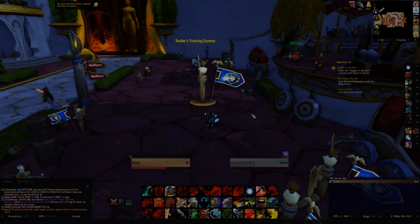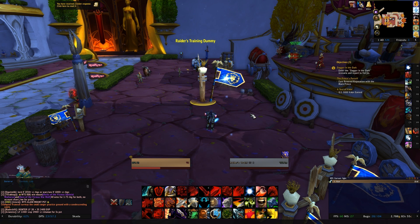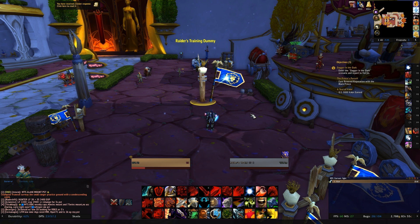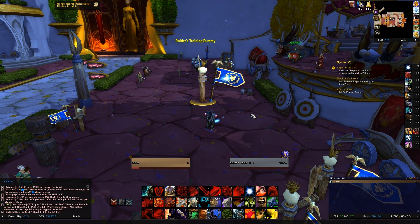Now to set your burst up — the first thing you're going to need is your procs. So whatever trinkets you're using, get them procced up first. While it might take a little bit and you might not be at the top of the DPS charts, you'll be fine. Getting both your trinkets procced is maximum damage, and depending on whether you are melee or caster, you'll get your Jade Spirit or Dancing Steel going as well. For warriors, we're looking to get our two trinkets, hopefully a Dancing Steel, and an Enrage — if we can get all of those in, that is going to be the most damage possible.